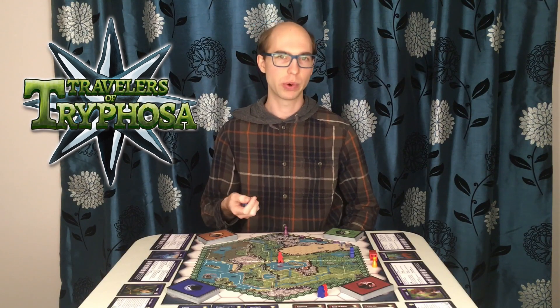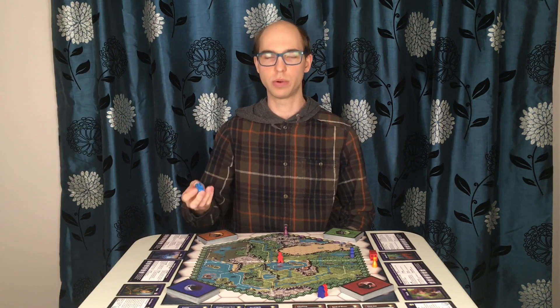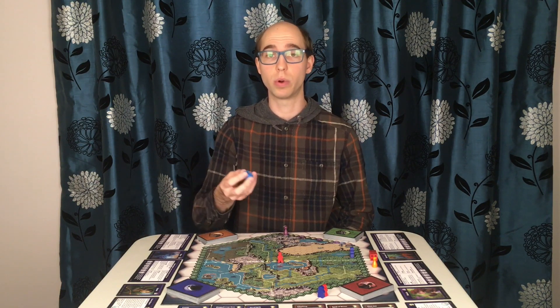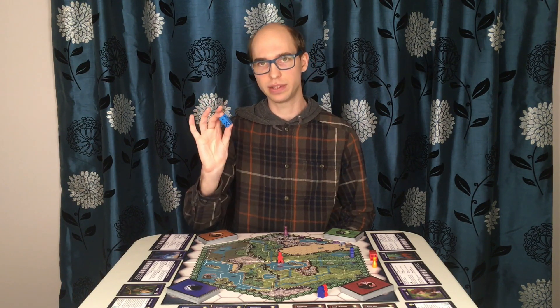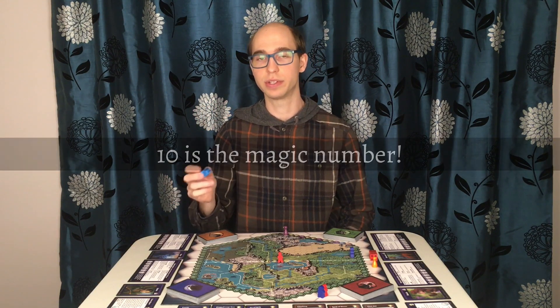Like any role-playing game, this one requires a dice roll when your character attempts an action. When you see the word roll along with a character attribute on a card, such as roll dexterity or roll intelligence, you must roll 2 dice, add the specified attribute, and achieve a 10 or greater to succeed the action.